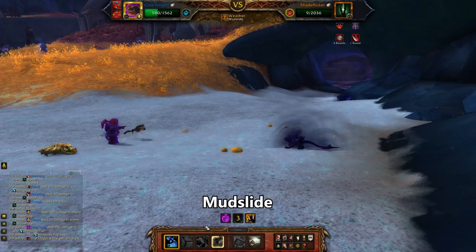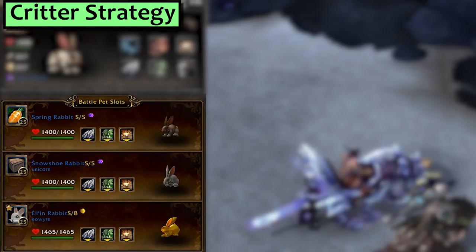Our Mongoose comes back and we'll use Screech again, then Pass, then Gnaw. On your Frog, go for a Mudslide, but here the Rip dot actually takes care of him first.